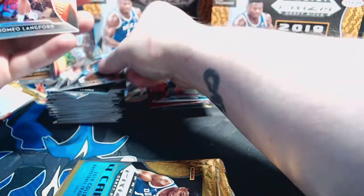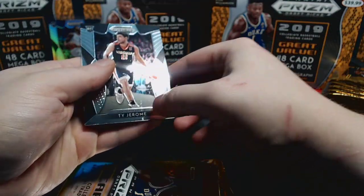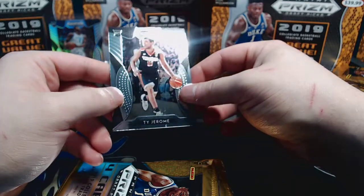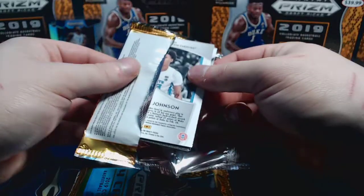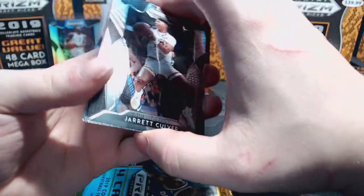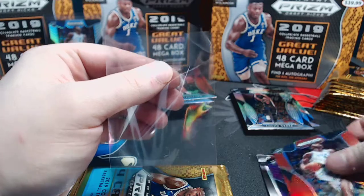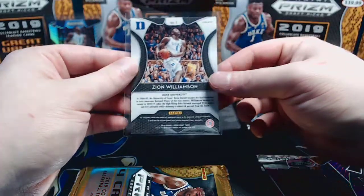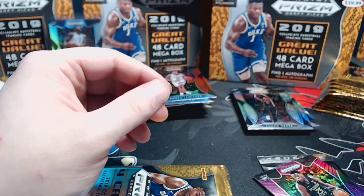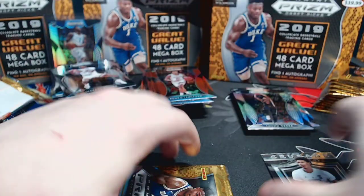DeAndre Hunter base, Romeo Langford red, silver Okeke again, and Ty Jerome - some damage or roller dirt, might be a surface scratch. Cards have been pretty clean so far. We have a purple in here - Jarrett Culver. I had to look just to see if the purple was going to be something special - and what a box - Zion red! True number one in the set, non-numbered, doesn't matter, great card.